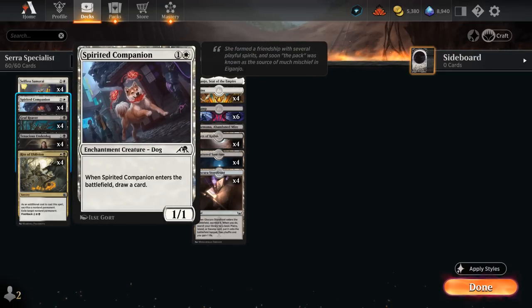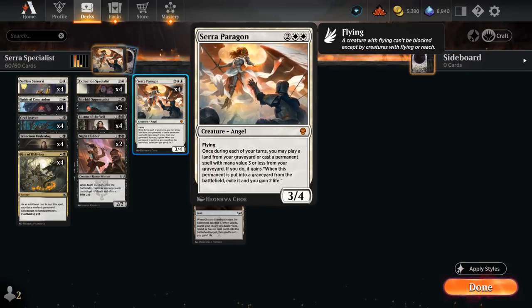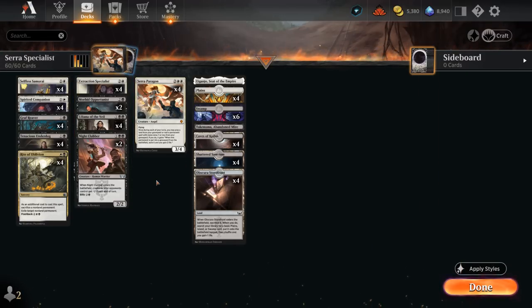We also have the full set of Spirited Companion — a 1/1 that when it enters the battlefield draws a card. It's another great 2-drop that lines up well against opposing copies of Liliana of the Veil — if they make us sacrifice, we're more than happy to sacrifice the Companion. We can bring it back with Specialist and Paragon, so no animal cruelty on this channel.